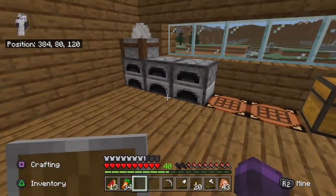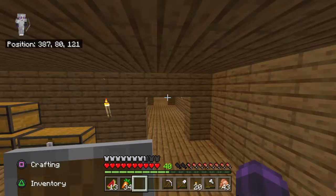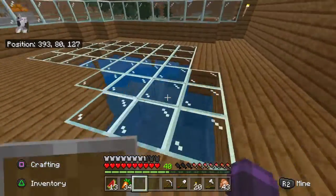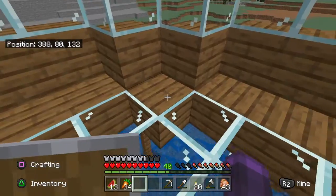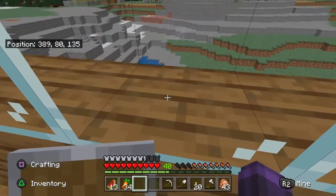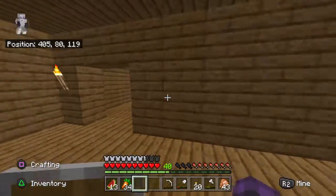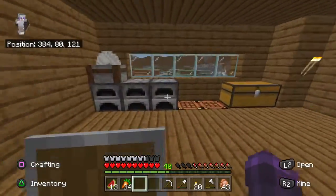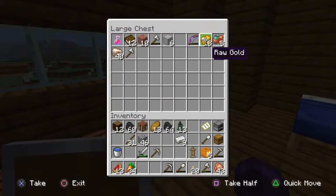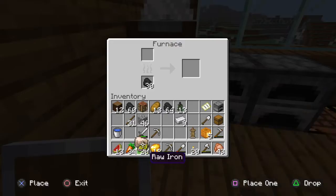I haven't really made any different additions to the house other than I got a stone cutter. And I got an armor stand over here. That's it. Still got the glass here. I ought to make this all the same, probably just glass. I could put that and that into here, split that one up.